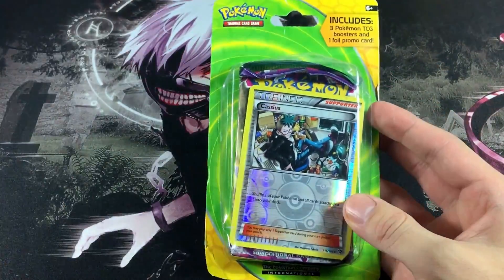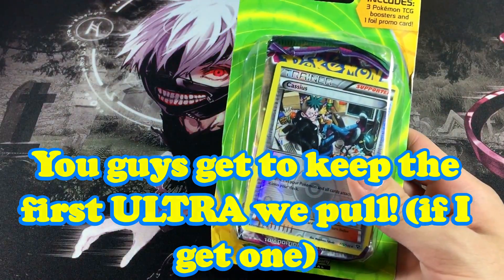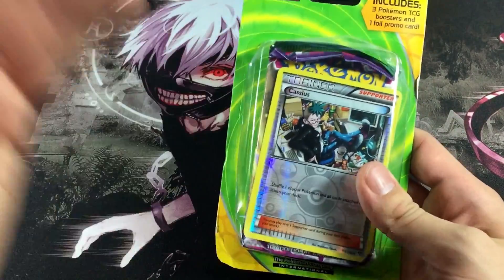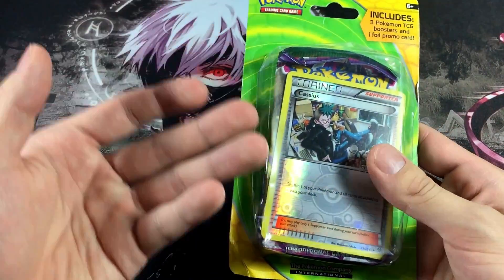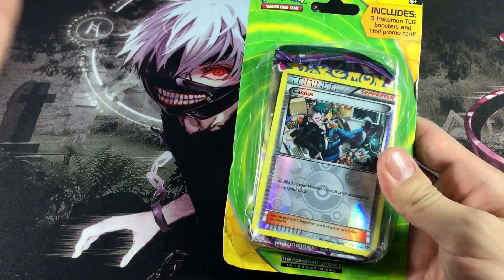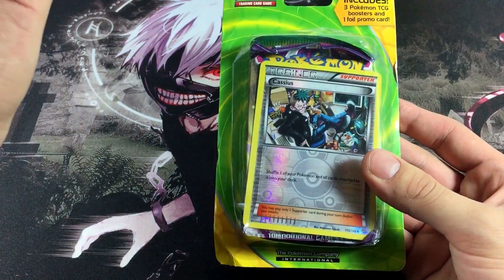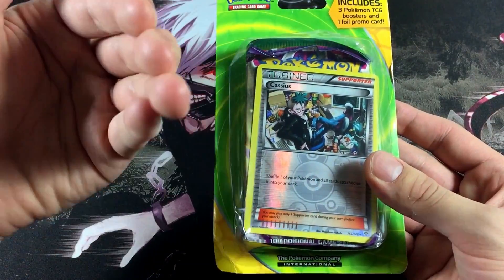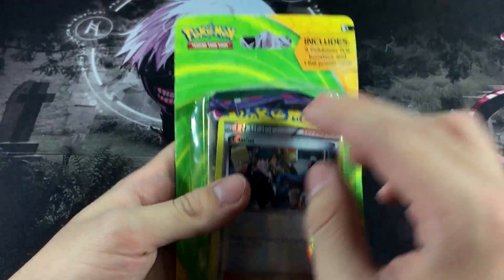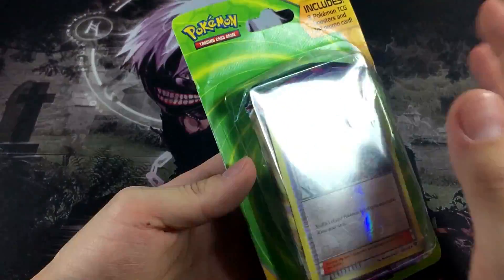Basically how this is going to work is we have three booster packs, plus one random promo of Cassius. We're going to be opening up all three booster packs and if we pull an EX card, you guys can have that card. To win the card, all you have to do is like this video, subscribe, and comment down below that you want to win. The September giveaway announcement is in about 10 days so check the description for that link. So without further ado, here is the back of this blister pack — let's go ahead and open this up.